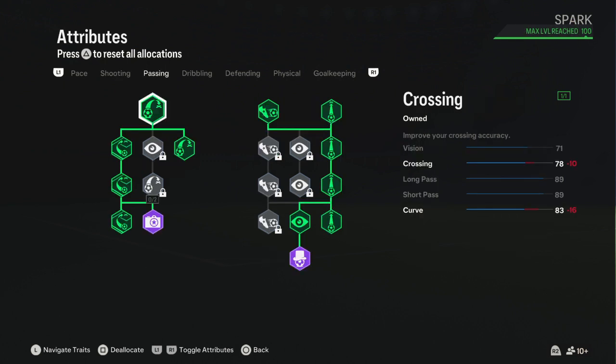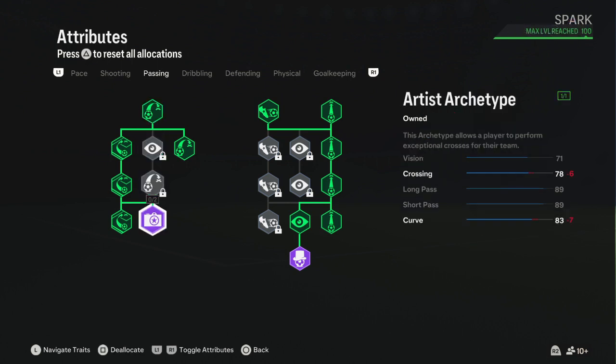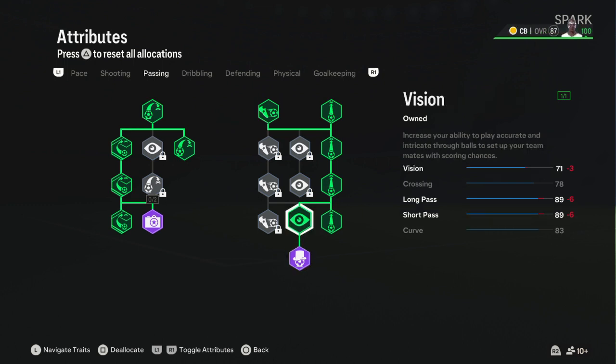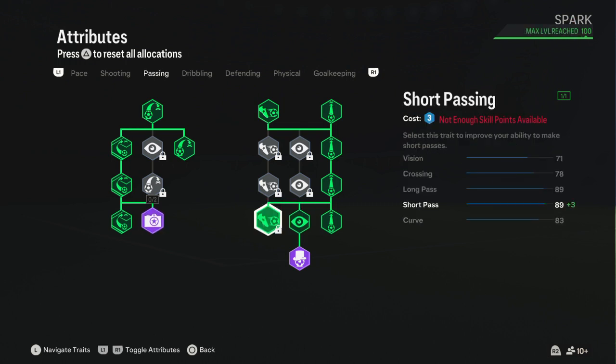For Passing, the card reads: Vision 56, Crossing 86, Free Kick Accuracy 88, Short Passing 88, Long Passing 90, Curve 87. I got the Artist archetype and the Architect archetype. I made Vision better — it went from 56 up to 71.